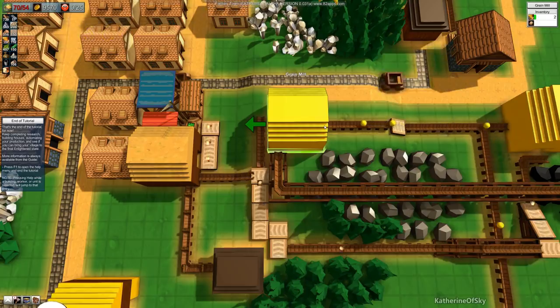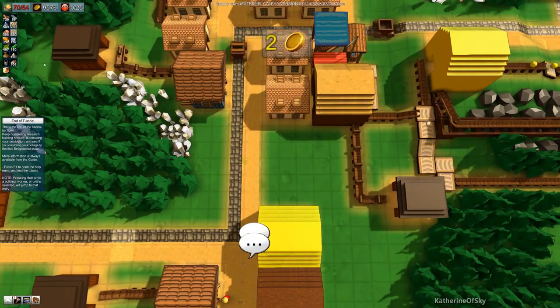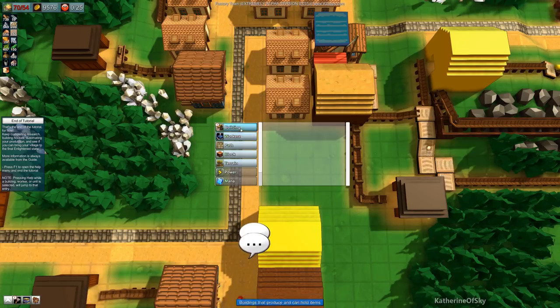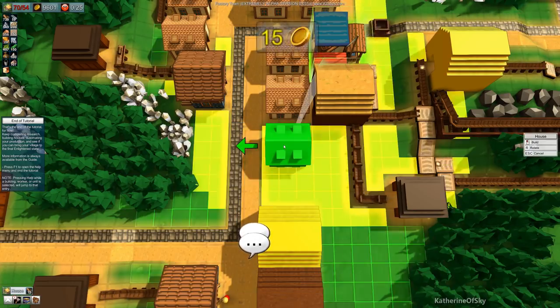I could potentially move the grain mill — that is an option. Houses are okay next to the roads, so let's just build a couple more house buildings.